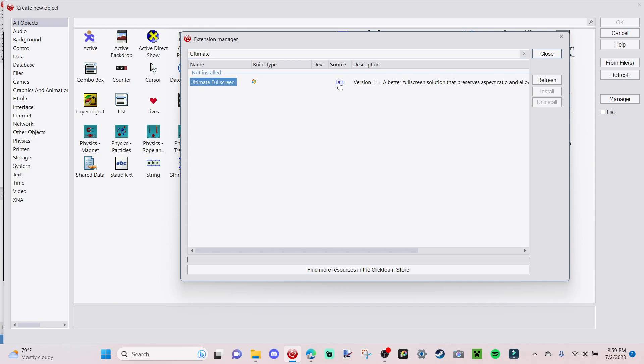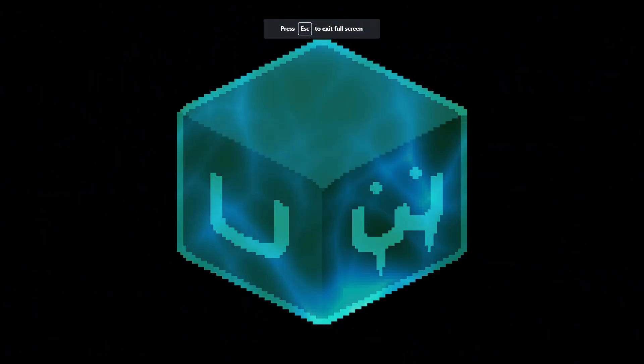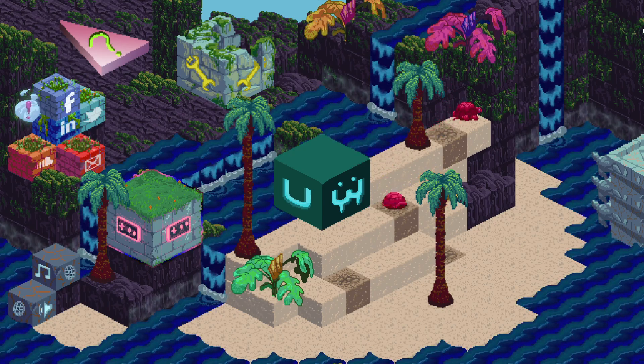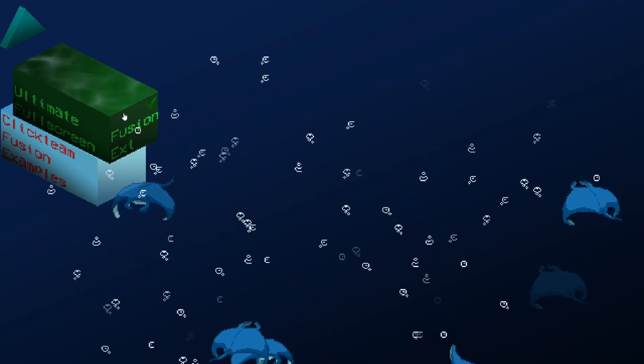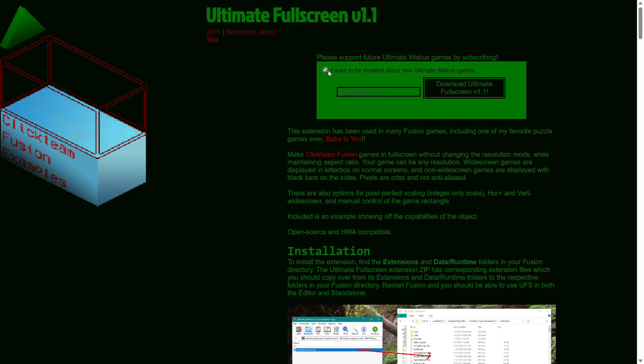From here, you can't directly install it — you have to go to a separate link. Where it says Ultimate Full Screen, press Source and it'll take you to a separate website. From there, go to the wrench icon in the top left, then click 'Ultimate Full Screen Fusion Extension'. Click Download Version 1.1, and uncheck 'I want to be emailed about new Ultimate Walrus games' unless you want that. Then download it — it should appear in your downloads.